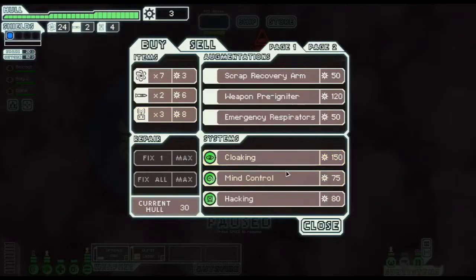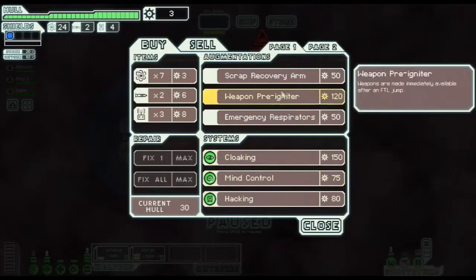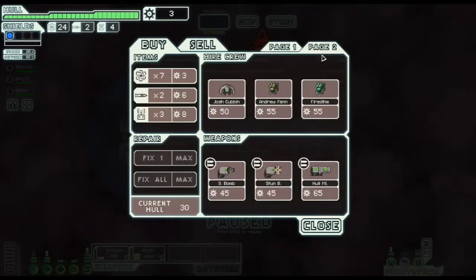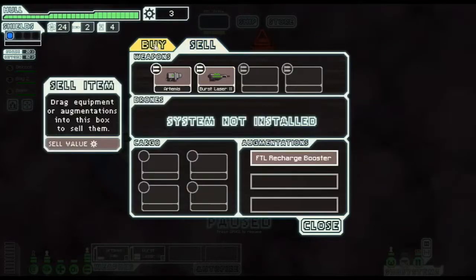At the store we have cloaking, mind control, hacking - all quite nice. Scrap recovery arm would be very useful. Weapon pre-igniter - I believe that makes weapons immediately available after an FTL jump. There's also emergency respirators. An Engi would be nice since they repair much faster, though in combat they don't do very much. But everything is 50 to 55 scrap and we can't purchase any of this.